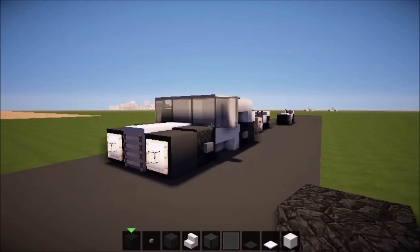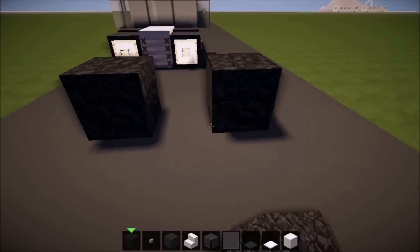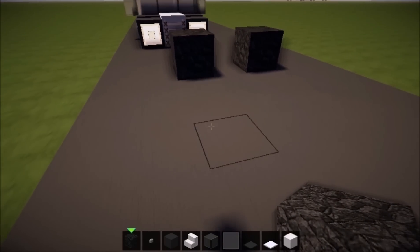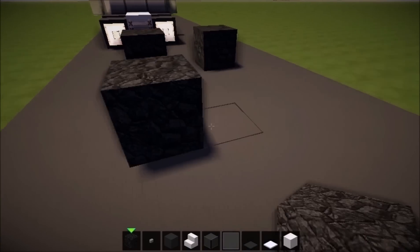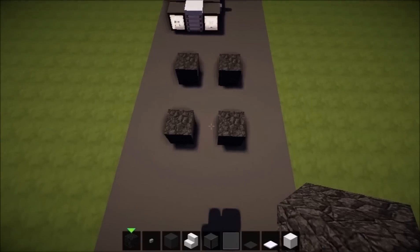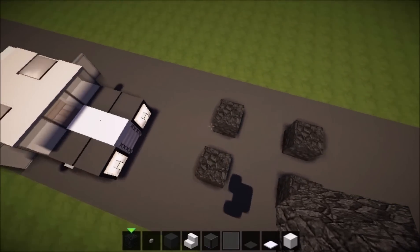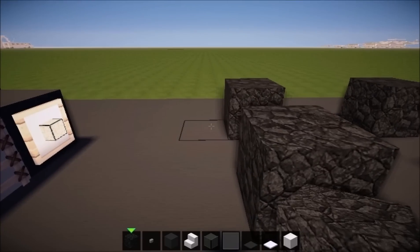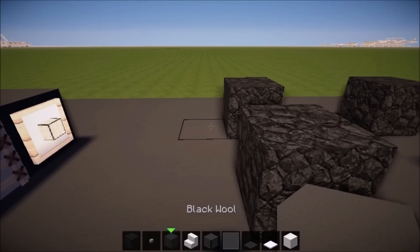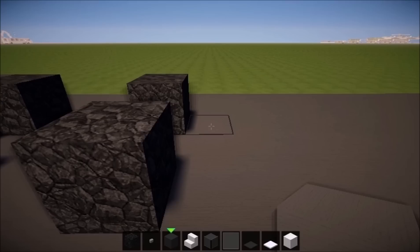Let's start with placing the rear wheels of our police car. Jump away one, two, three blocks, then place the front wheels right from above — it looks like this, pretty easy. Now come to the back of your car and place three black wall blocks, do the same here.